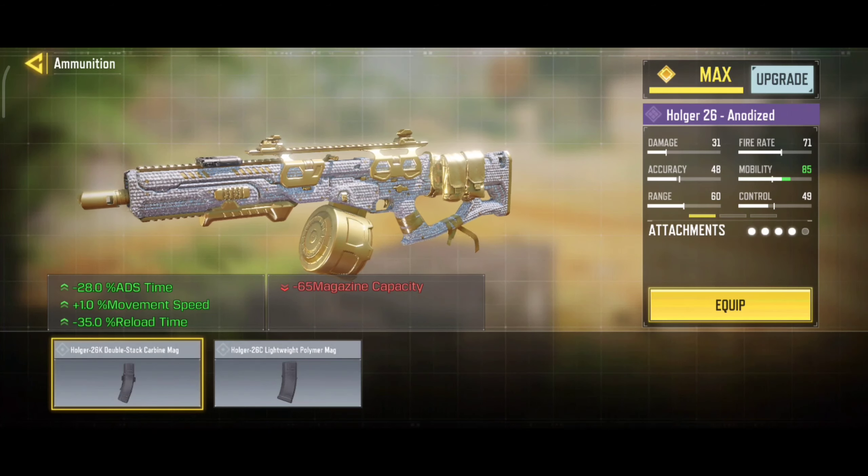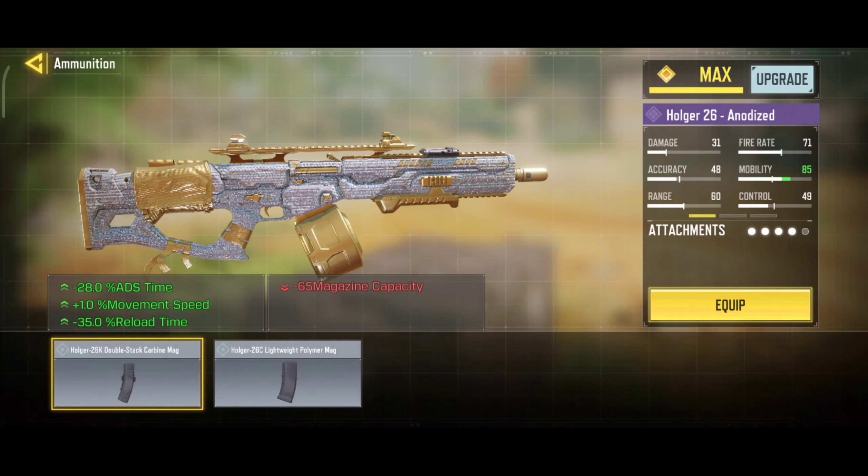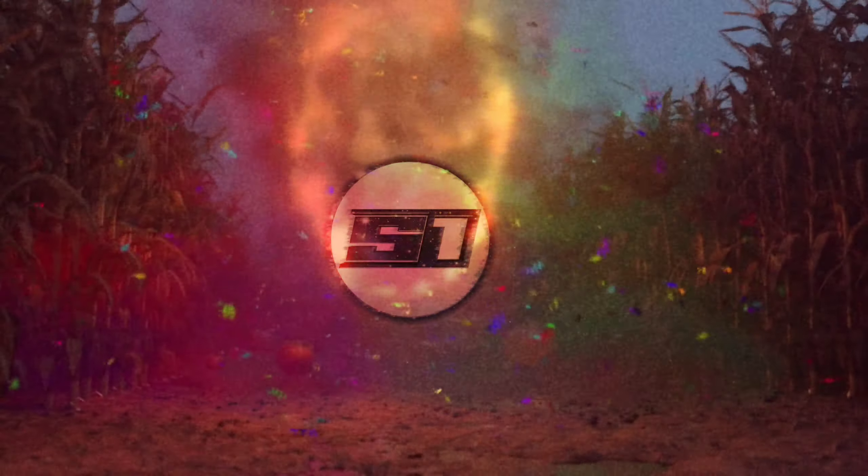And our last attachment is double stack caliber mag — it will increase your ADS speed, movement speed, and reloading speed. So that's all for today guys. Don't forget to like, share and subscribe. See you guys in the next video. Thank you.